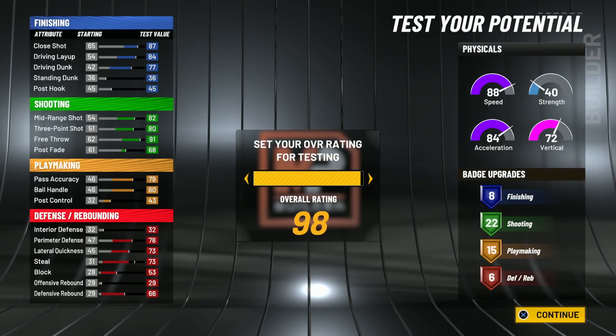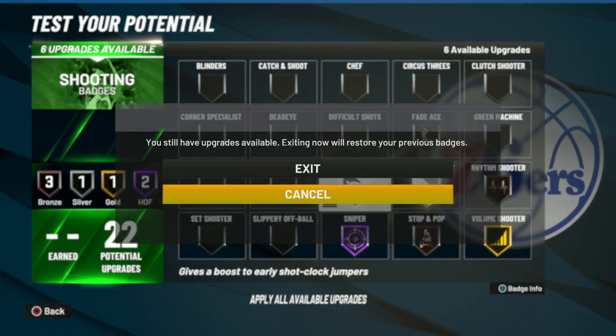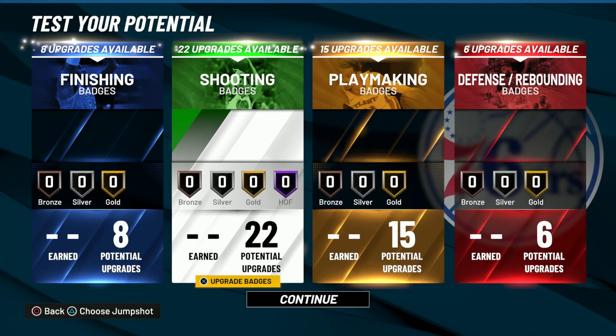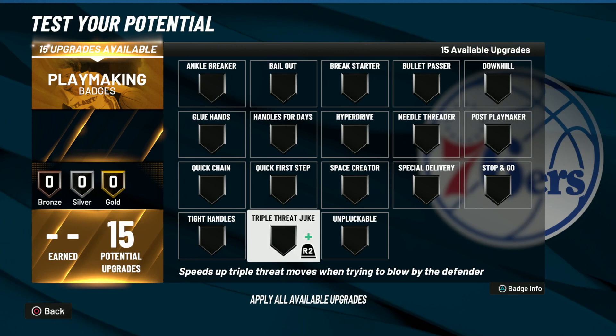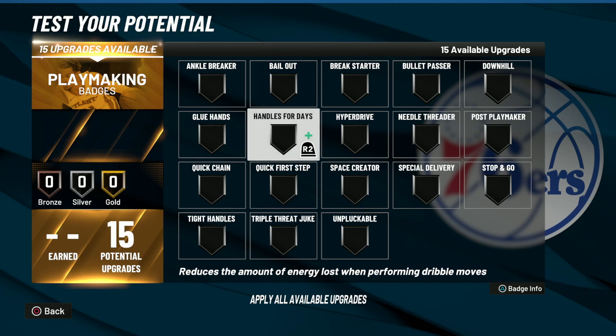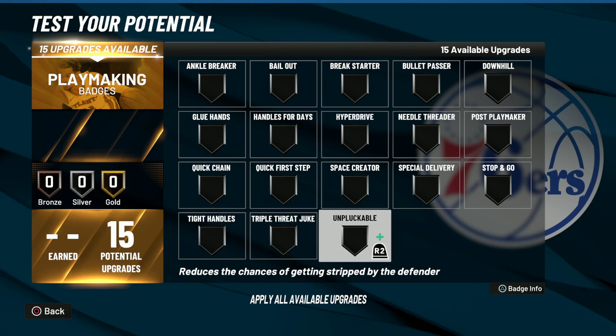You're not even a two-way like that, but look at all these shooting badges. There's another way to make the build - since you're not already a point guard, you can make it a point guard but you get less badges overall. You can make it the same way as a point guard but you just get less badges, so if you want dimer and all that stuff you could do it as a point guard, but you just get less shooting badges - I think you get like 21.